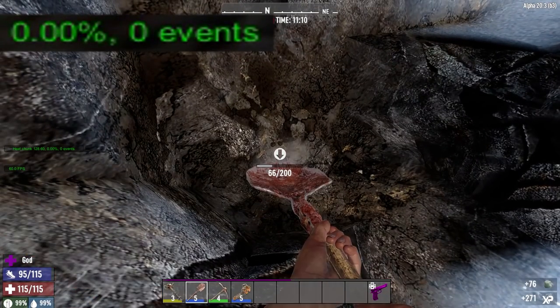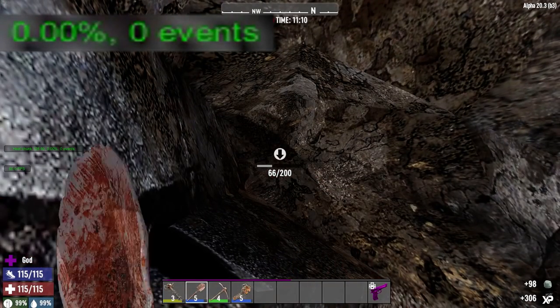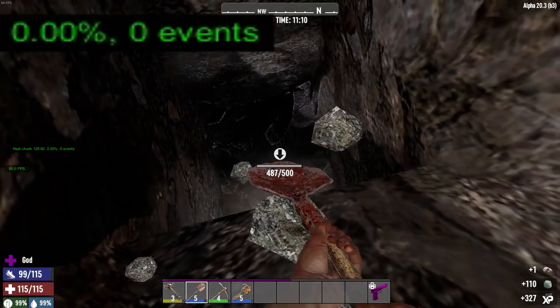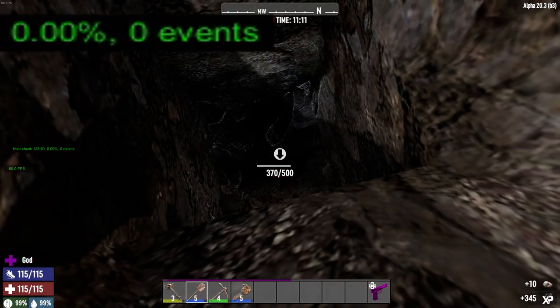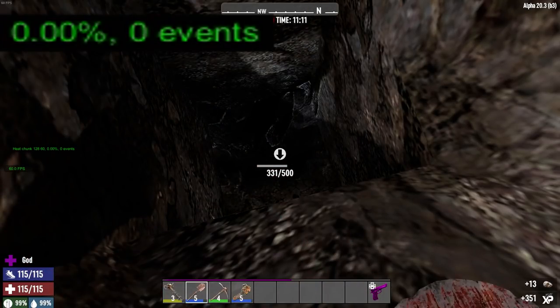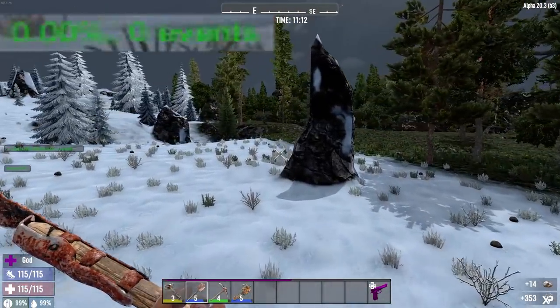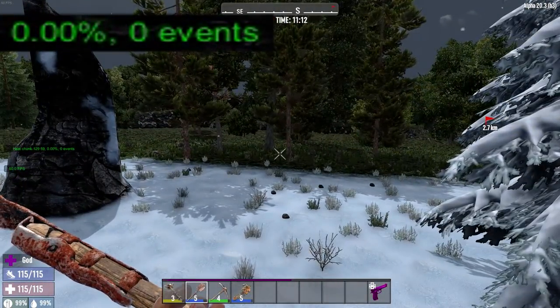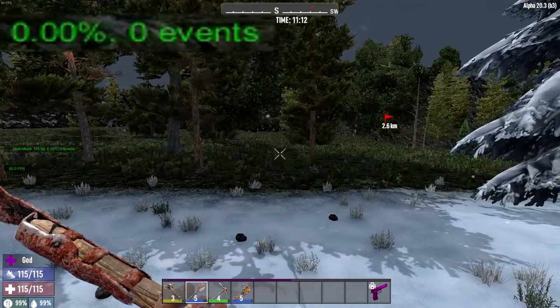I want to dig down just a little bit lower and see if we hit the stone level and start hitting it with the shovel, if it'll start going up. We've done about 150 damage on this one block of stone and it is not going up at all. So using the shovel doesn't seem to generate any form of heat, which is good. Although it's not really efficient for breaking down rock or killing zombies, at least you have that as an option.